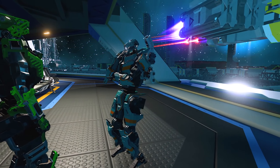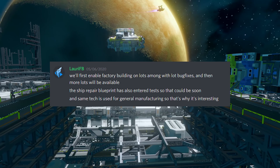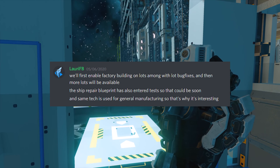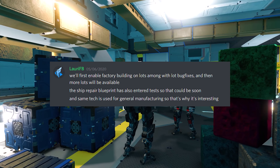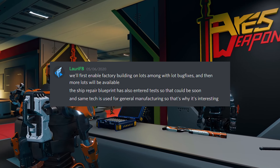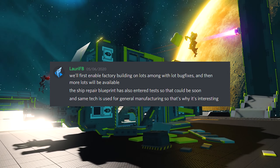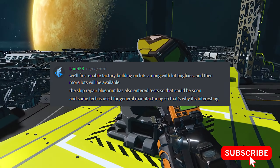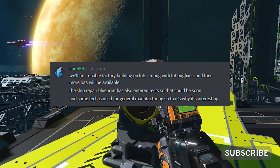Our Lowry quote of the week is on factories. These seem to be coming along nicely and will be first buildable on lots, and more lots will be made available to use when they are ready. Some of the same tech used for factories will also be used in ship repairing from a blueprint, so expect to see more on both of these items in the coming weeks as well as later on in this video — stay tuned.